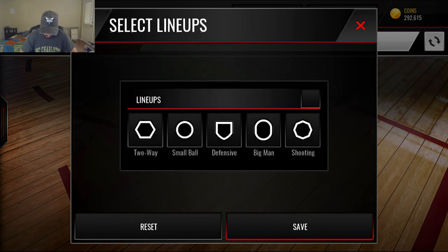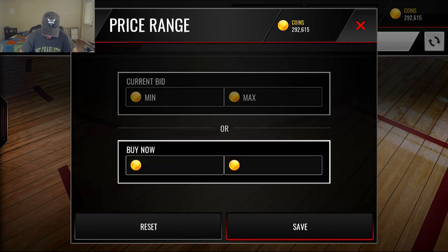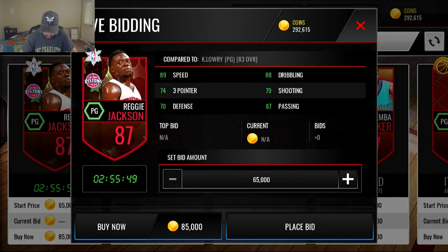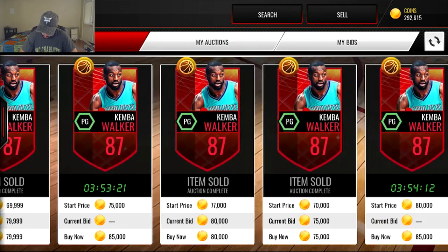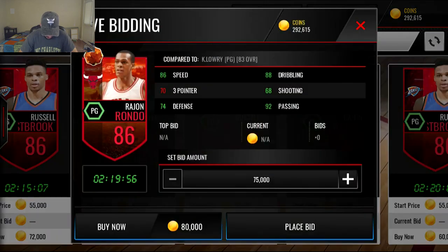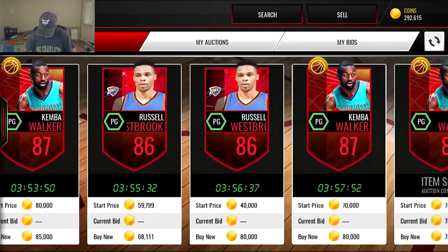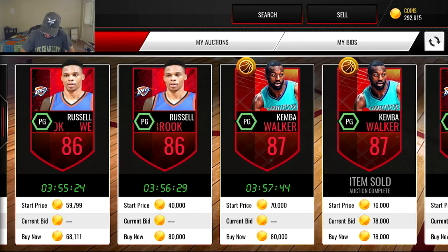We'll see if we can get an 87 point guard for the two-way lineup, since the point guard position is so important. Under 80k would be nice. Oh, we got Kemba Walker close to it — let's see if we can pick one up for 85k. Reggie Jackson's stats are really good but overall not that great. Kemba's got really good speed and dribbling but they did him dirty on the three-pointer. We're bumping down to an 86 — Rondo has really good point guard stats but in general not that great overall.